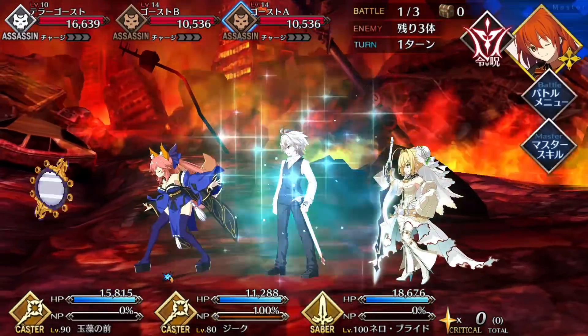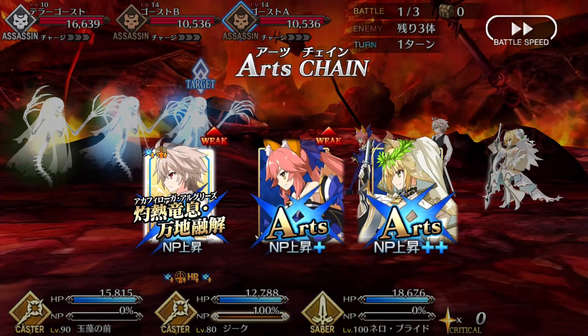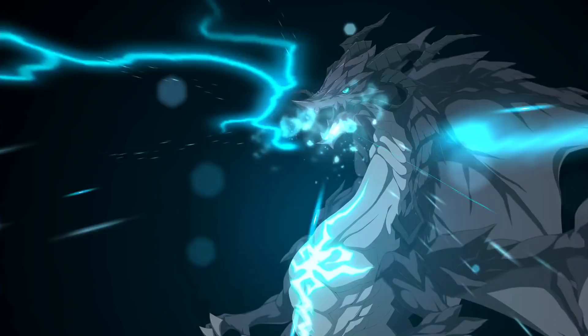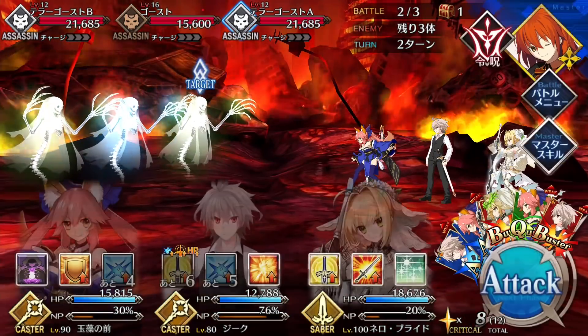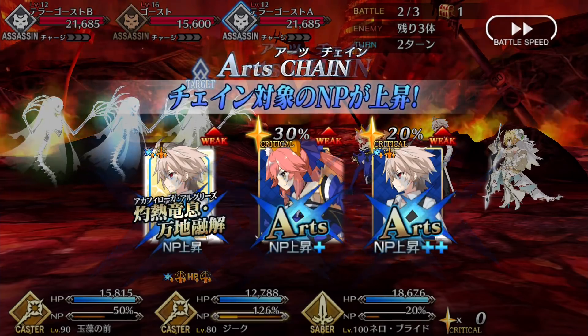Sieg's NP is an AoE Arts attack that lowers enemy defense by 20% for three turns. The defense debuff activates before damage, so this NP is actually quite powerful. Because Sieg can spam his Noble Phantasm so effectively, it is very easy to stack the defense down on tougher enemies. When combined with Sieg's first two skills, it gives a sizable refund on Noble Phantasm charge. It's also worth noting that because Sieg is so easy to NP5, his Noble Phantasm deals an incredible amount of damage for a caster — he even outdamages NP1 Caster Nero, who is a 5-star considered one of the best offensive casters in the game.